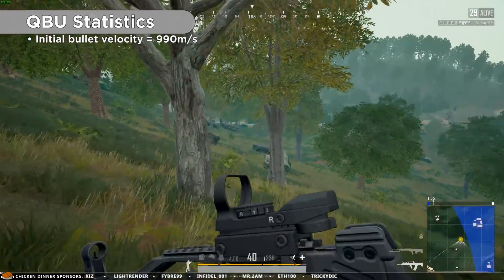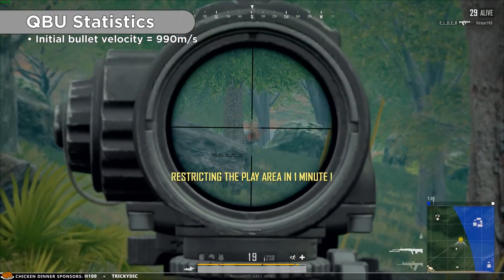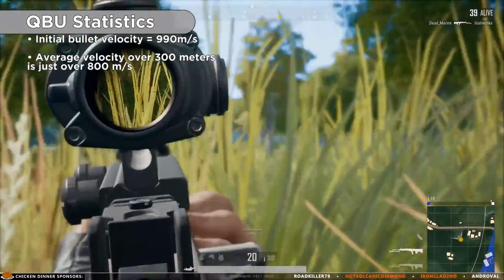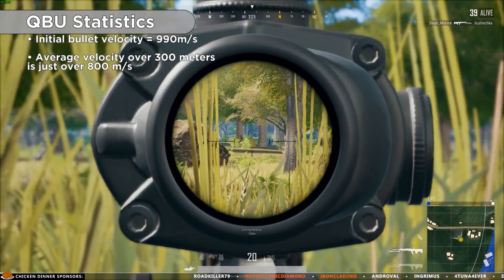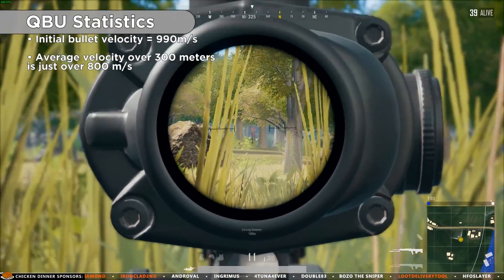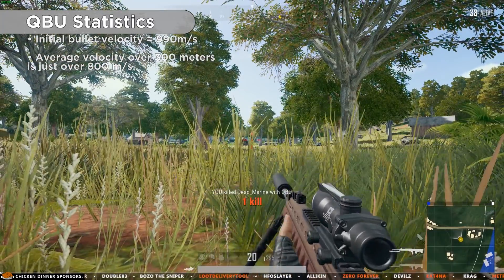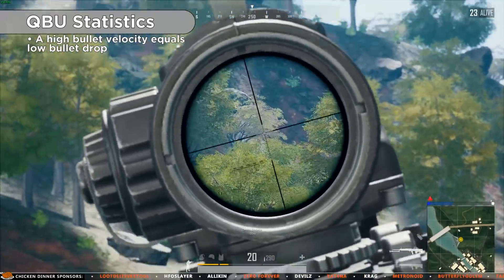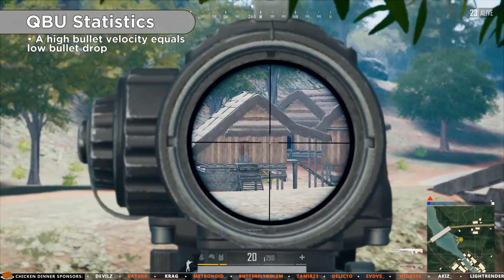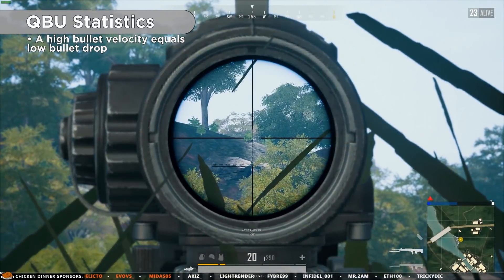The initial bullet velocity is identical to the Mini-14 at an insane 990 meters per second. However, due to the effects of drag programmed into the ballistics of PUBG, the average bullet velocity will be just over 800 meters per second on a 300 meter shot — still insanely high. This bullet velocity means that on a map like Sanhok, which primarily has short distances, you will barely ever feel any bullet drop, as you can see from this 300 meter kill.